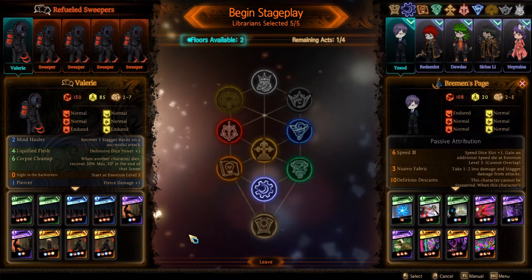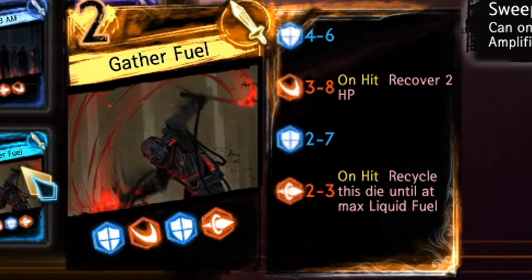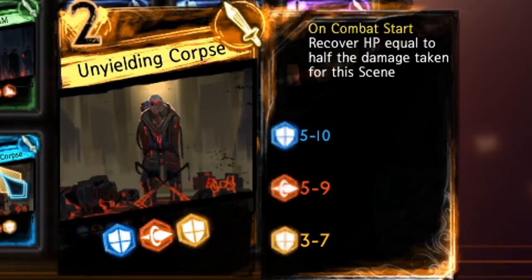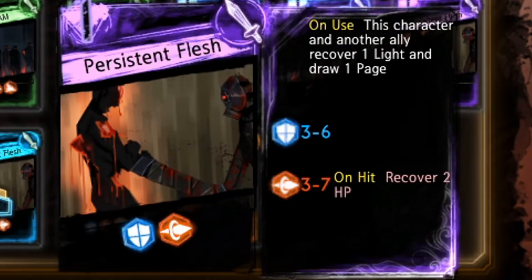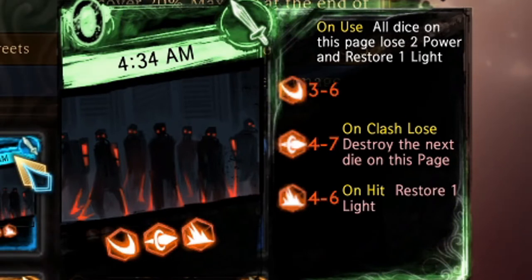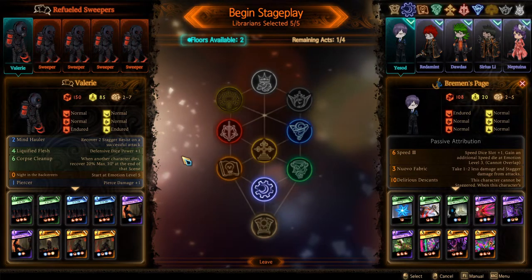The rest of their passive abilities aren't too important, so we're going to move on to their cards. Starting off with Gather Fuel: on hit recover 2 HP, on hit recycle this dice until at max liquid fuel. Unyielding Corpse: on combat start, recover HP equal to half the amount of damage taken for this scene. Persistent Flesh: on use, this character and another ally recover one light and draw one page - that's actually pretty good. 3:13 AM: on use, all dice on this page lose two power and draw one page; on clash lose, destroy the next dice on this page; on hit, draw one page. 4:34 AM: on use, all dice lose two power and restore one light; on clash lose, destroy the next dice; on hit, restore one light.